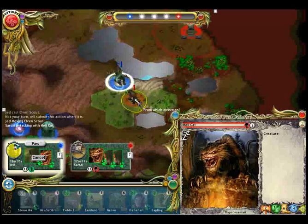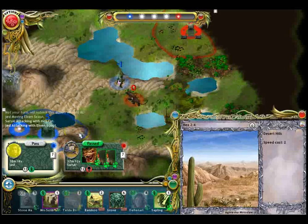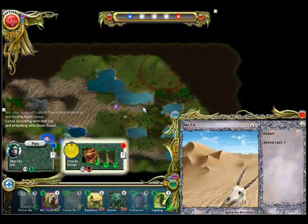To attack the hellcat with our scout, click on the scout and then click on the hellcat. It asks us which direction we want to attack from — in this case we don't care, so just click on the hellcat again. Now we pass and the new round starts. The scout has died, so this area that was revealed by him is now hidden to us.